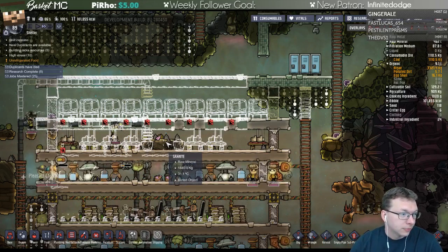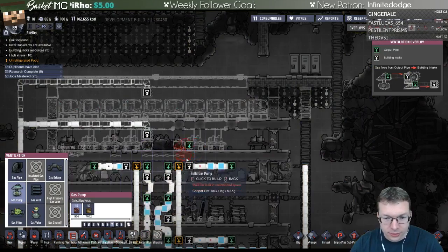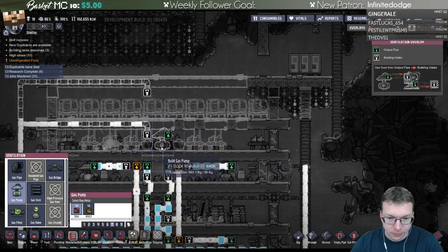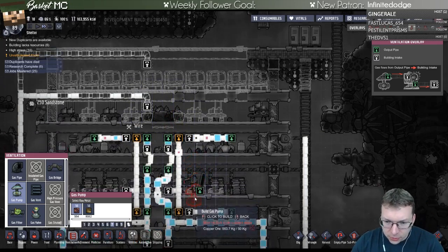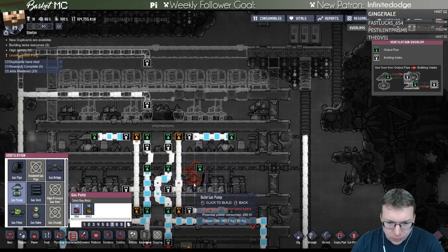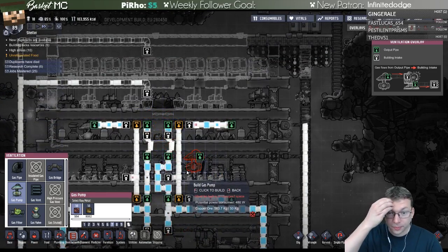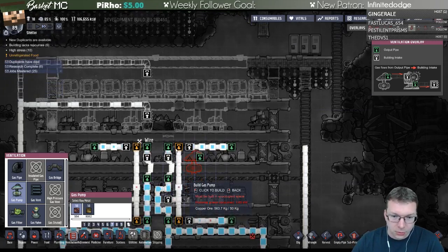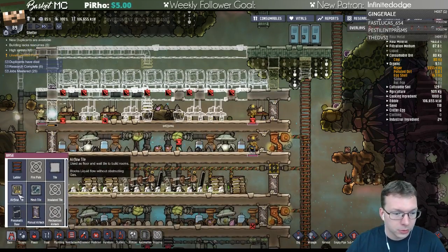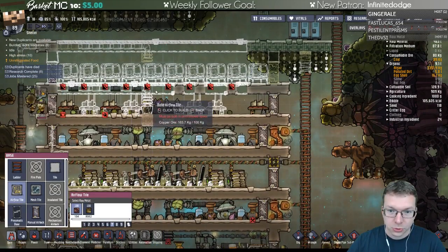Good to hear that you had a nice vacation. Yeah, it was nice - I ate a lot so it's hard going back to not eating a lot. So I put this here, there's not going to be a lot of space. I can have it go into this area - it's still just going to push the CO2 somewhere else though, it's not really going to filter it out. But I guess that's fine, we can push it into this room. So let's go make airflow tiles that will allow the massage parlor to empty out into there.